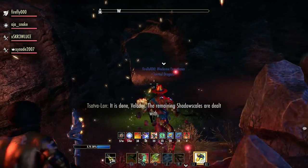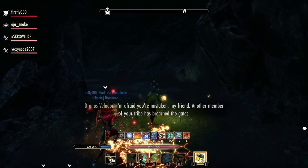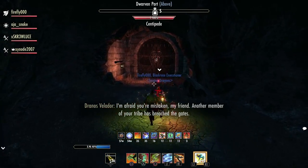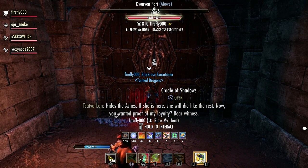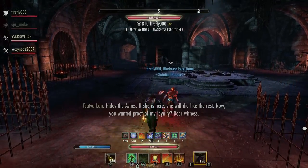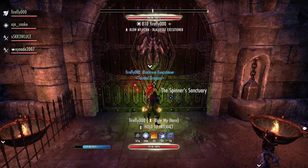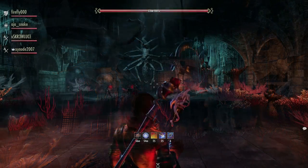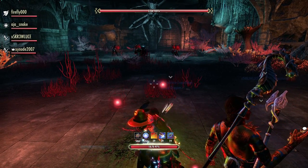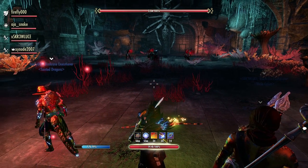Now we're going through the same room we've been in twice already, backtracking a little and going off to the left — it was on our right on the way in. We're going through the other door and we're not far off the next pug killer. The next pug killer is awful — it's a very mechanic-heavy fight that requires people not to panic. He has 2.5 million health so he doesn't last long, but he does have an immune stage and a couple of other mechanics you must pay attention to. You need to be on top of your interrupts, and your tank needs to be on point with controlling aggro.